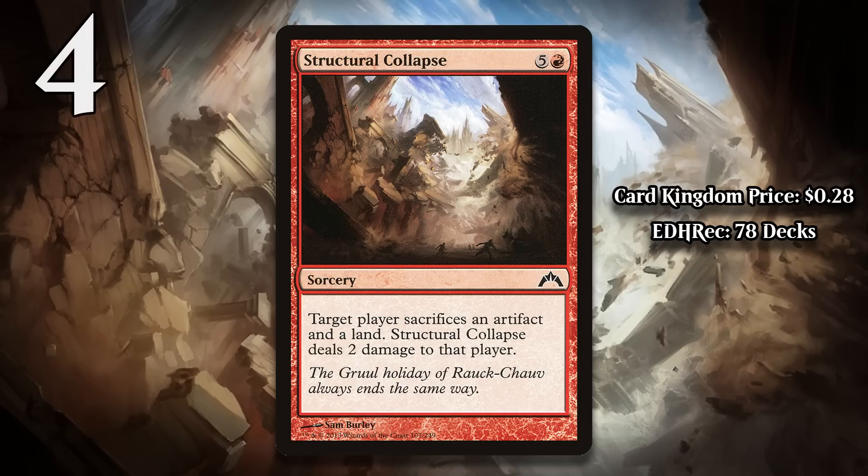At number 4, I have Structural Collapse. This 6-mana sorcery makes your opponent sacrifice an artifact and a land, and it does 2 damage to them. That does mean Structural Collapse can produce a 2-for-1, but there are a few problems here. First, not all opponents will have an artifact when you cast this, and if this is 6 mana to destroy a land, it is miserable. And even if they do have both a land and an artifact around, the fact it is an Edict-like effect means your opponent can always make a decision where this has a minimal effect, especially because you aren't casting this until the mid-to-late game, at which point they are even more likely to have expendable resources to sacrifice. Basically, no matter what this card does, it will never deliver a 2-for-1 that actually helps you, and you just spent a ton of mana to impact the board in an incredibly minimal fashion.